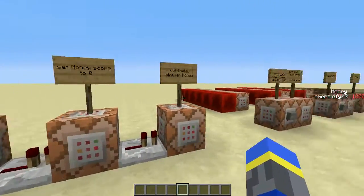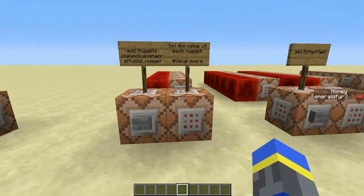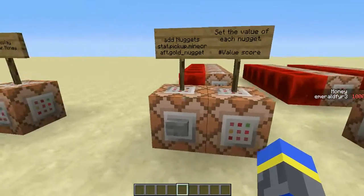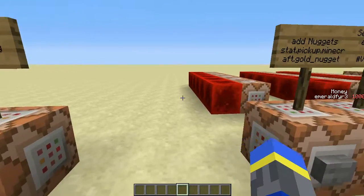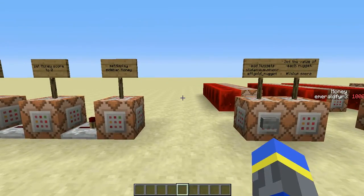You can do this by using stat.pickup.minecraft.itemName. That will increase your score in an objective that tracks this by 1 every time you pick up a number. Then you can multiply it by the value of that item that you can define and add it to your money objective.